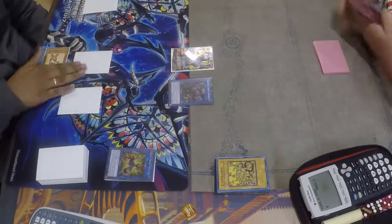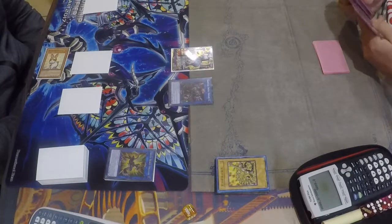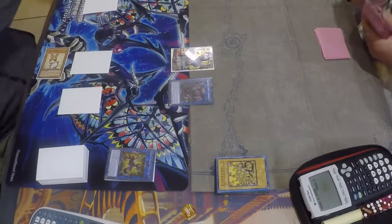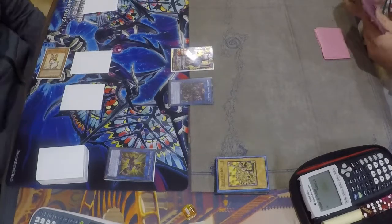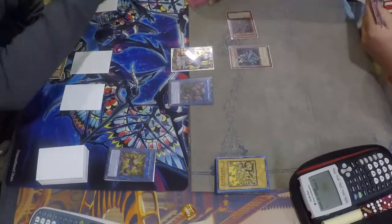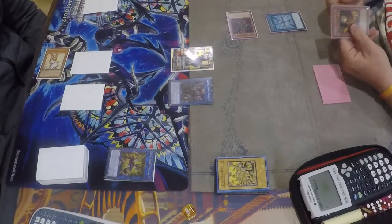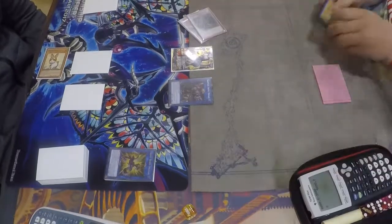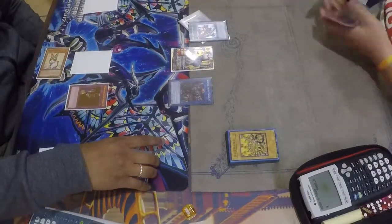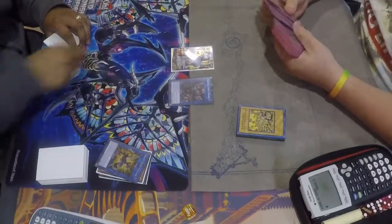He proceeds to go into Blossom, Blossom, Blossom — and then my opponent realized something he messed up on his play. He looked at his hand and was like 'oh, I messed up,' and I had no idea what was going on. I also had Solemn Secrets already set, so I was ready to negate whenever. He opened up three other Predator Plants, goes to that, activates effect — I activate Solemn Secrets — and he proceeds to scoop.